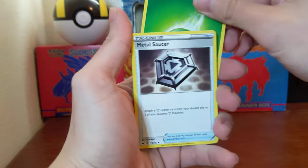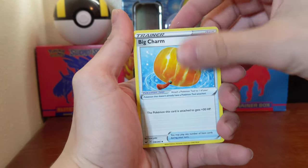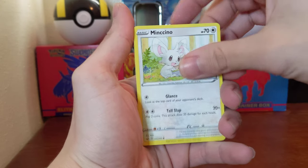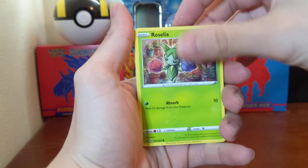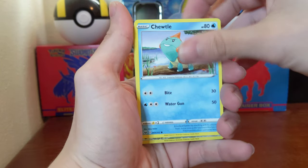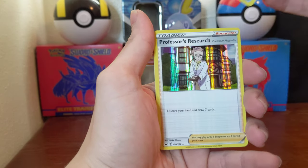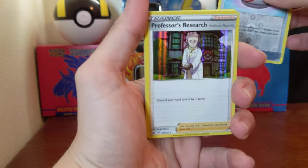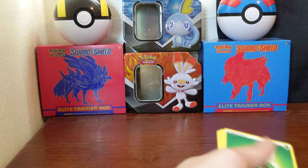Energy, Metal Saucer, Rotom Bike, Big Charm, Mincino, Vulpix, Munna, Roselia, Choodle. A reverse Evolution Incense and a holo Professor's Research — actually a good card to pull, it's very useful.